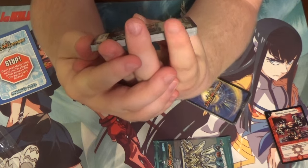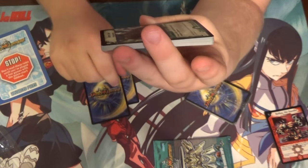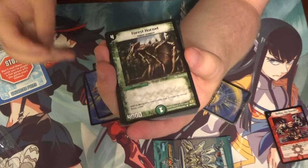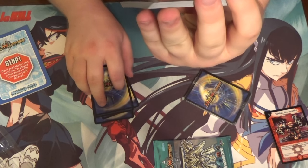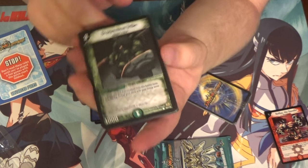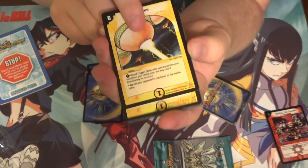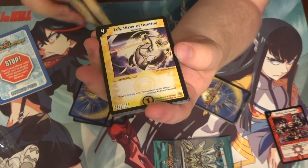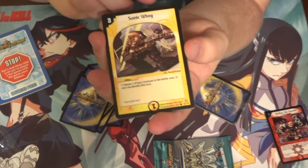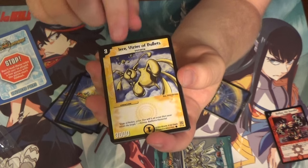We got the Burning Mane — I remember that card. Trihorn Shepherd — I remember using that card a lot. Dome Shell — that was a really good card. Forest Hornet — I remember that being a fun card. Golden Wing Striker — I love the card art on these, it's so cool. Bronze Arm Tribe — I remember using these so much in the video game on the Game Boy Advance. That was a really good game. And a little bit of light stuff too — Moonlight Flash.